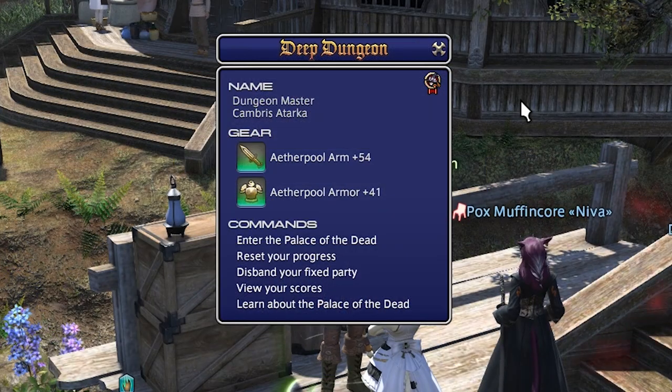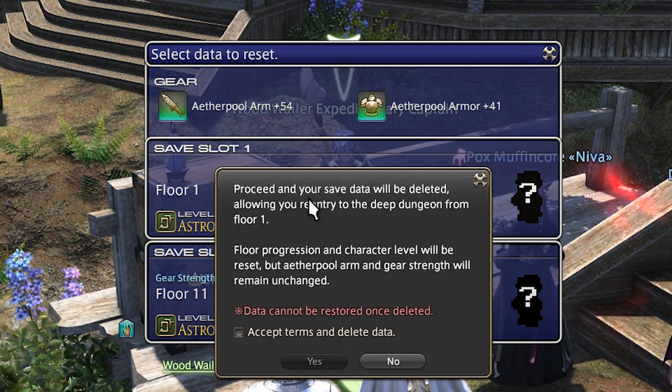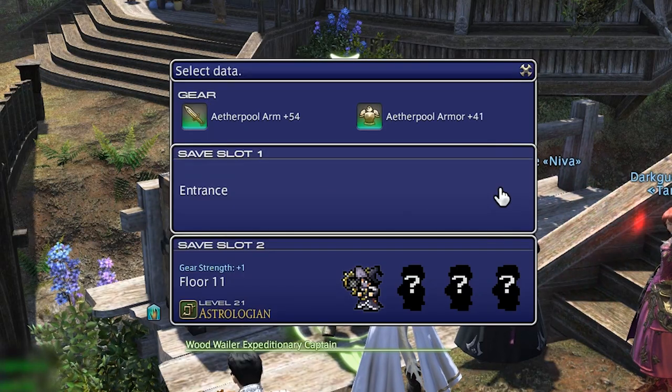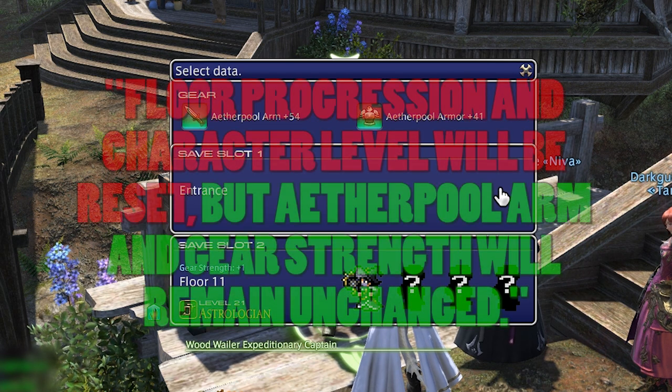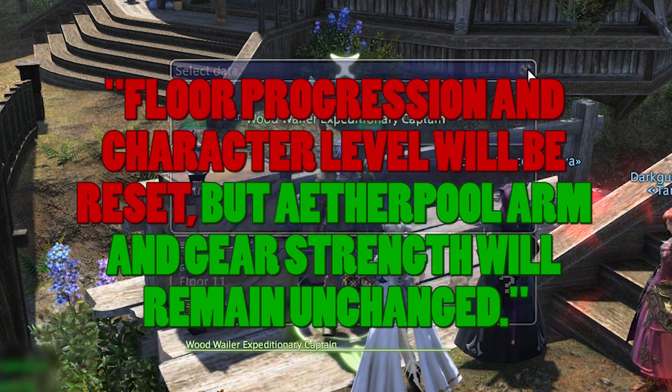This brings us to the second command in the list: resetting your progress. Selecting this will allow you to delete a saved run. You'll get a little pop-up asking you if you're sure, so just tick the box confirming you know what you're doing and hit yes — save deleted. If you're wanting to spam run floors 1 to 10, this is what you'll need to do, and why you might want to do that will be covered in my tips and tricks video. Deleting saves only removes the floor progress you've made and the pomanders you've collected; the upgrades to your weapon and armour, along with any treasures you've found, are for keeps.